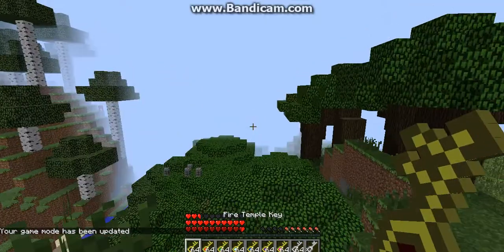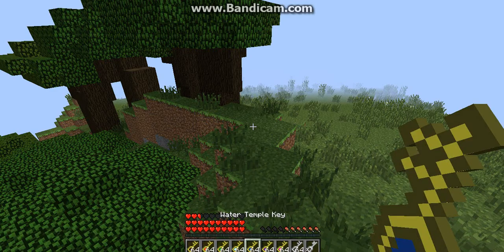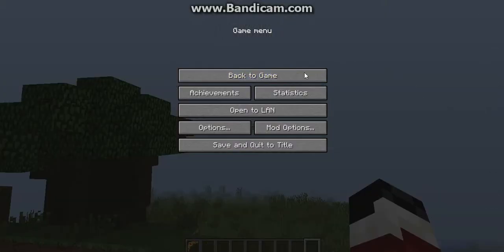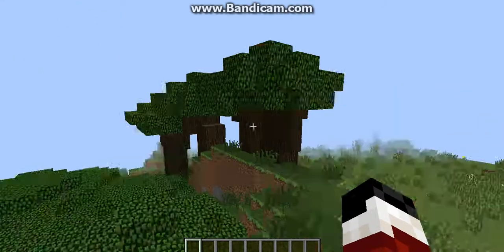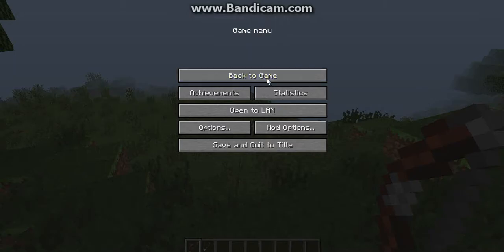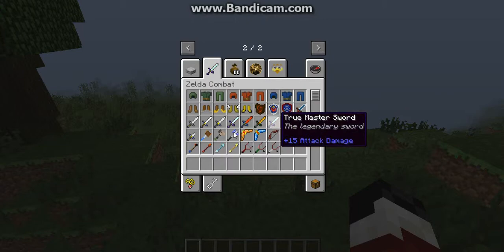Okay guys, I really need to hurry. This key opens the fire temple, this key opens the desert temple, this key opens the forest temple, this key opens the ice temple, this key opens the water temple, this key opens the wind temple, this key opens the earth temple. This key opens small chests, and this key opens everything. I'm sure you know what the boomerang does. We have bows with different arrows, shields, swords — we have a lot of stuff.